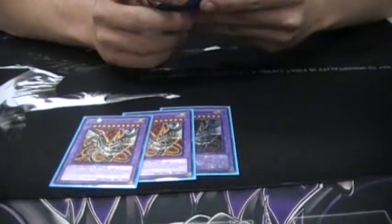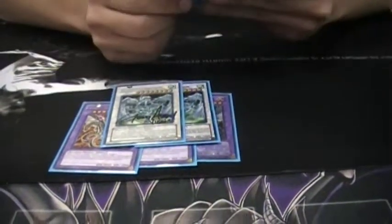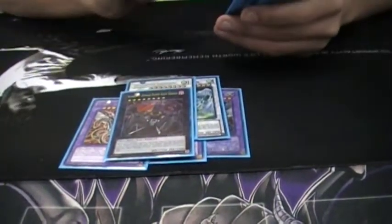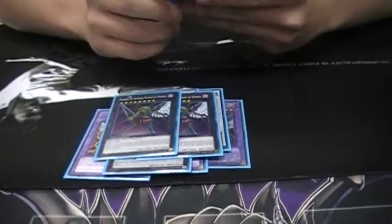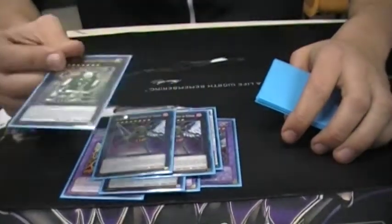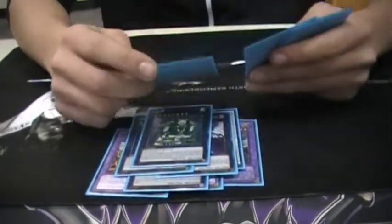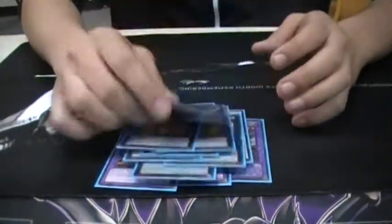For the extra deck: triple Cyber End Dragon just for the Malefics. Double Stardust Dragon because of Compulsory or Wing Blast. One Number 15 Gimmick Puppet Giant Grinder. Two Number 40s just because they're machines for Limiter Removal. One Number 107. Double Sun Dragon Inti. And double Felgrand Dragon.